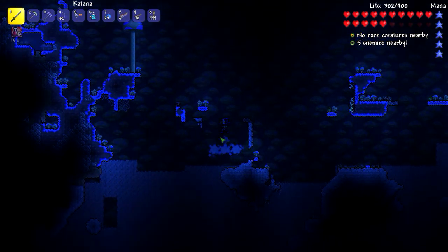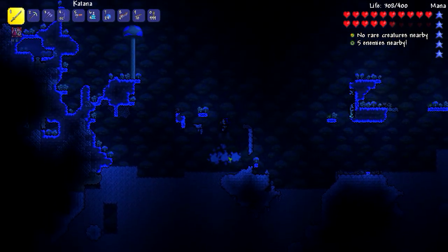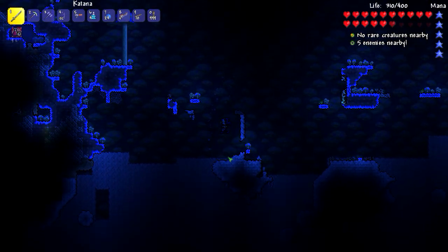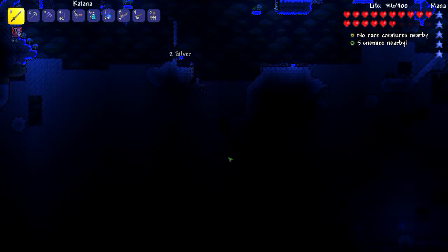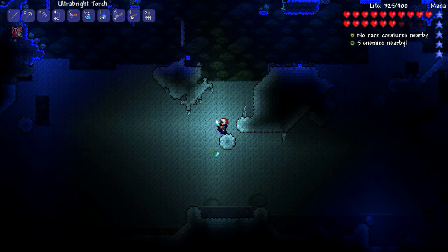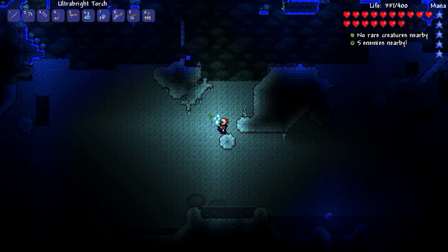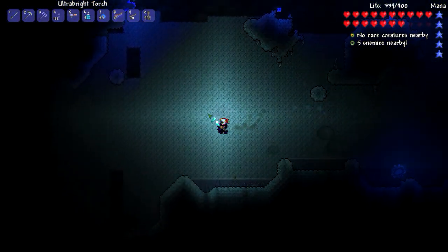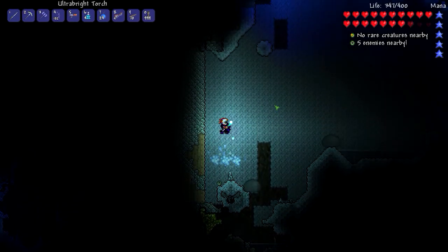I need this worm to go away first and foremost. I don't want to light the area up too much because that does prohibit spawns. And I can't go to the temple to get water candles because I haven't killed Skeletron — that could be just far too dangerous. If you go too far, Skeletron — or the Guardian I should say — will spawn, and that is just not good for anyone.